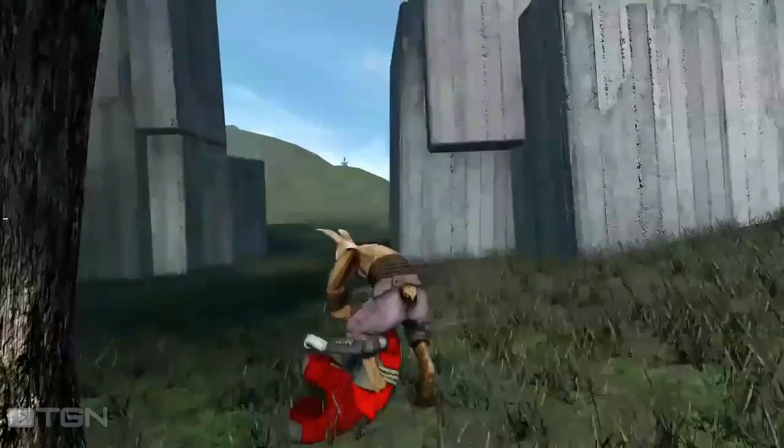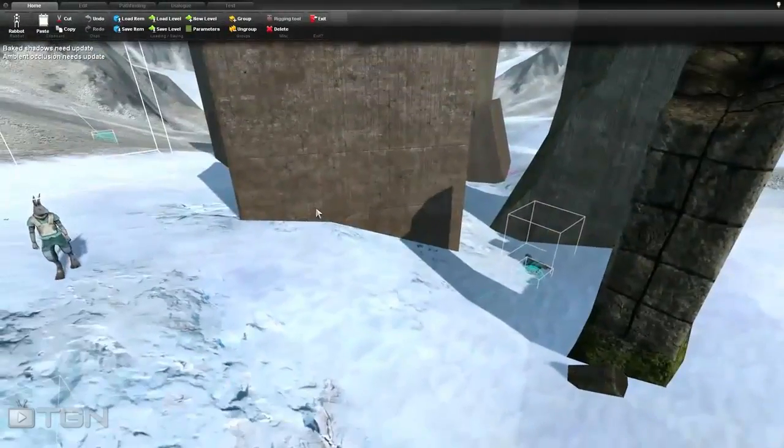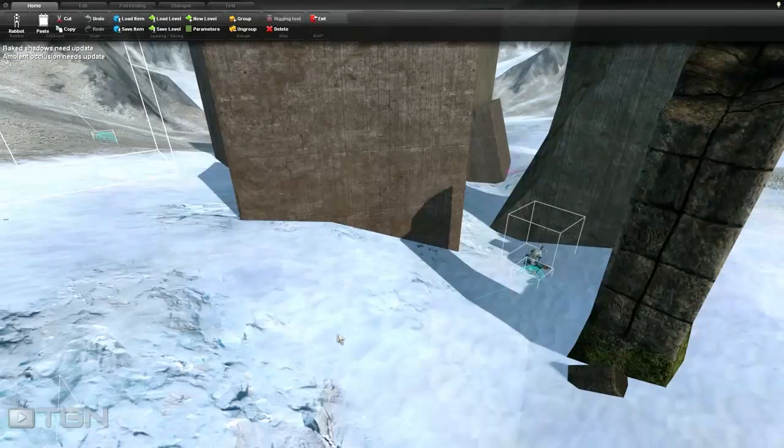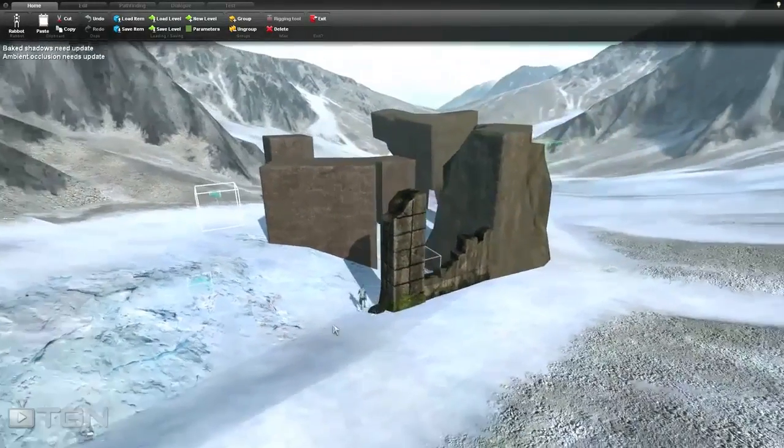Overgrowth is a game that takes place in the savage world of Lagara, where rabbits, wolves, and other animals are forced to use paws, claws, and medieval weaponry to engage each other in battle. Combining third-person adventure platforming and intricate melee combat, the game has received an alpha update with a ton of new features.